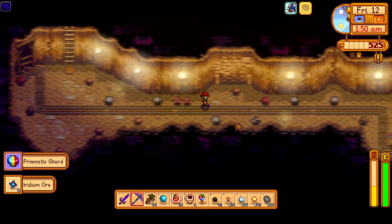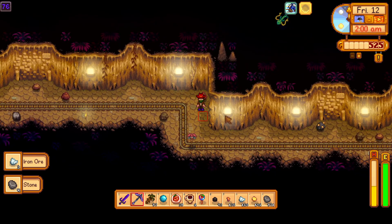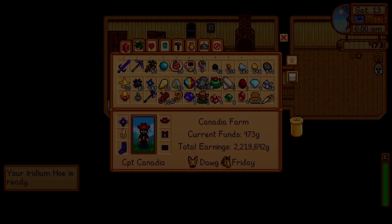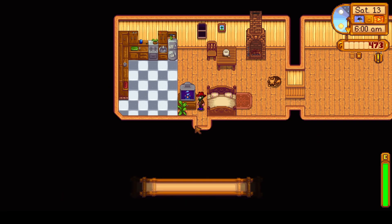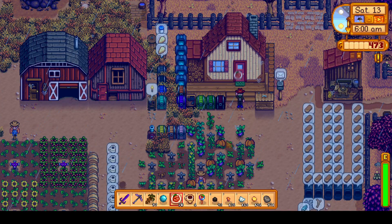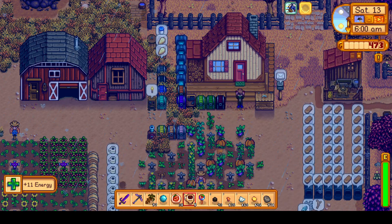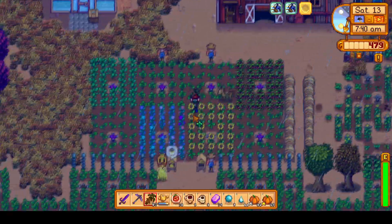That'll put us at the end of this day, making it to Floor 76, which is not too bad. We've only gained a total of 189 Iridium Ore today, which is a little bit less than we'd normally get. That brings us to Day 13 — another neutral luck day, and a rainy day, and a very important day because today is Saturday and Abigail's birthday.